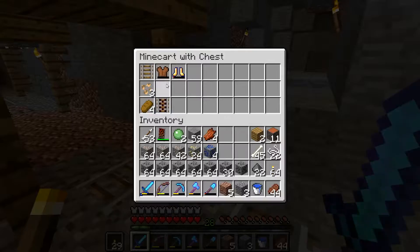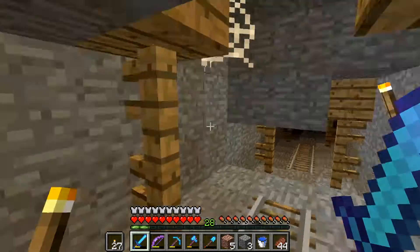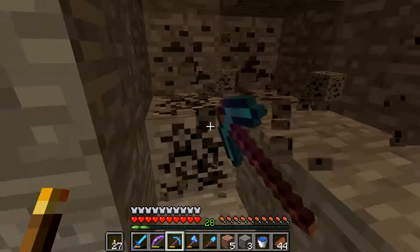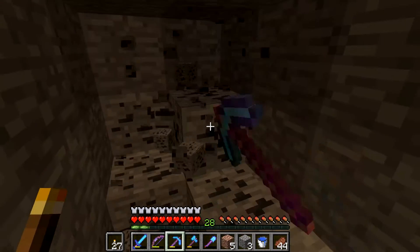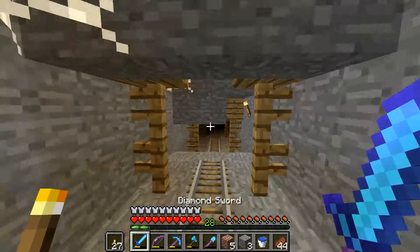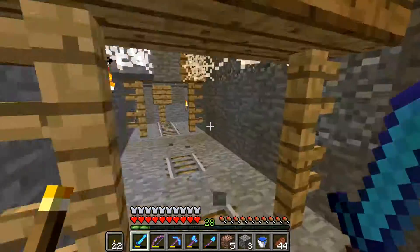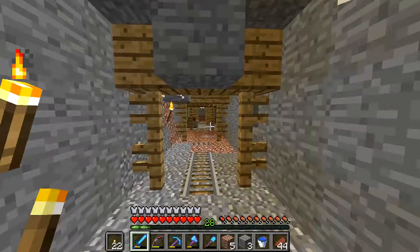I also have this chest down in here that's full of junk that I don't need, to be completely honest. I might end up coming down here and grabbing that chest as well, because we kind of had a halfway chest where we kept a bunch of stuff. I'm not really sure if there's anything in that one worth keeping — there's a couple of rails, some beat-up armor, beetroot seeds which we already have. So there's really no reason to come grab it.